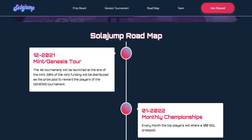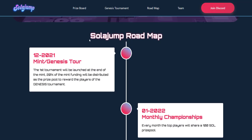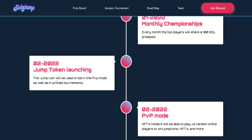Regarding the SolarJamp roadmap, the first Guinness tournament will be launched at the end of the mint in December 2021. 20% of the mint funding will be distributed as the prize pool. Starting the next year, every month the top players will share a 100 SOL prize pool. The Jump token — Jump Coin — will launch in February 2022.